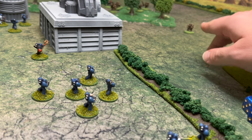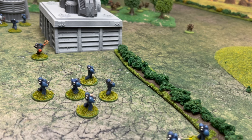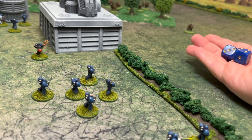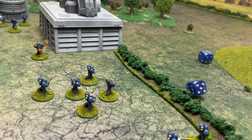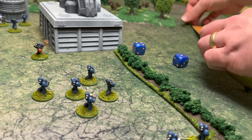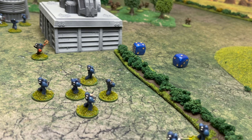The remaining Orc needs to take a leadership test. They have a leadership of seven, so we need seven or less on 2d6 to stay in the battle. With a nine, the Orc is broken. When we fail, we immediately run 2d6 inches away — we move two and a half inches back and flee away from the enemy towards cover. That Orc is off.